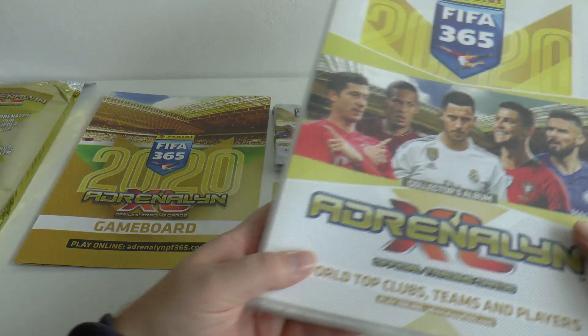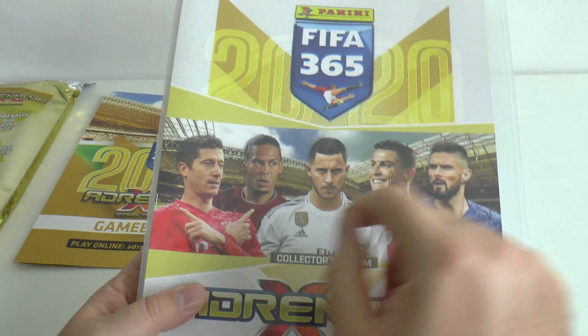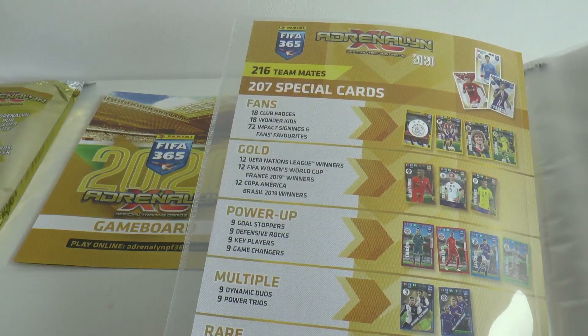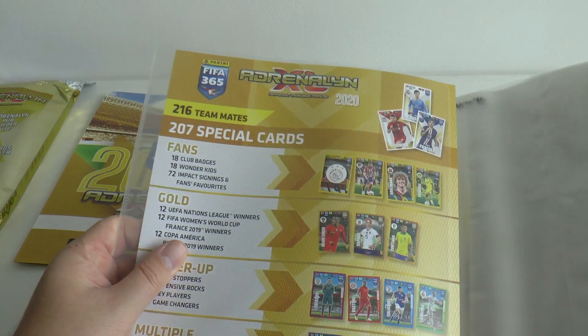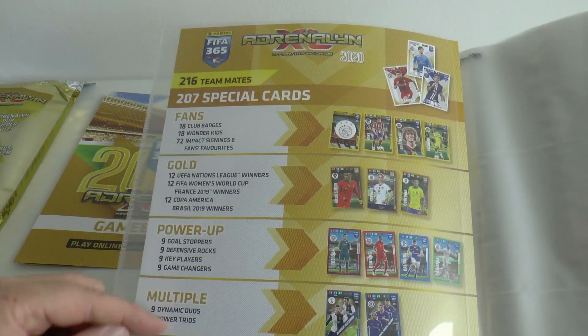Here's the binder, which features the FIFA 365 World's Top Clubs, Teams and Players. Inside you've got Lewandowski, VVD, Eden Hazard, CR7 and Giroud on the front. There are 216 base cards in the corner and 207 insert cards — a huge number. The fans cards consist of around 108 cards: 18 club badges, 18 wonderkids, 72 impact signings and famed favourites, found in every packet. So it's really only the final four sets of cards that are pretty tricky to get.